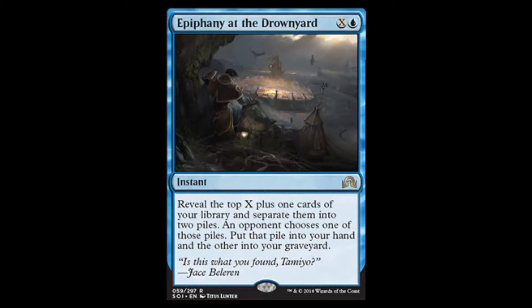X and a blue for an instant. Reveal the top X plus one cards of your library and separate them into two piles. An opponent chooses one of those piles, put that pile in your hand, and the other into your graveyard. This is just like Sphinx of Uthun and Fact or Fiction, except those two focus on five cards, then two piles, and you get one of those piles.